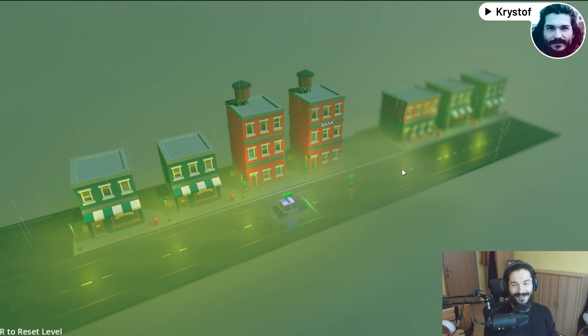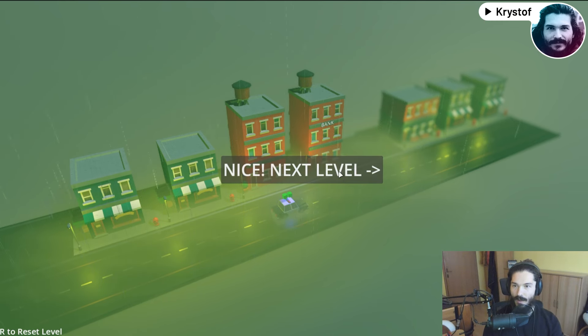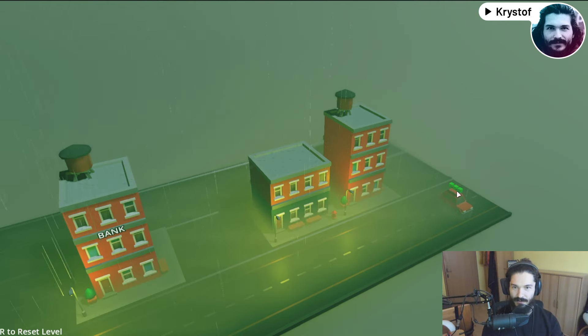I think his days of freedom are numbered. He just stole money from the bank. Next level! There are multiple levels. It's got three green cubes — I'm not sure what the green cubes are. There's a bank over there. Are there camera controls? Middle mouse button — got it.